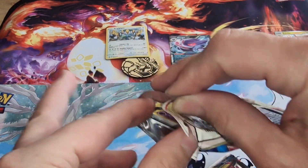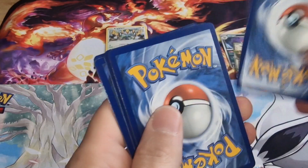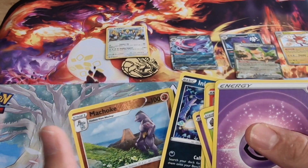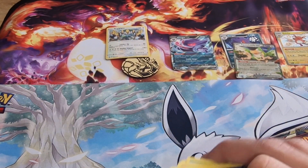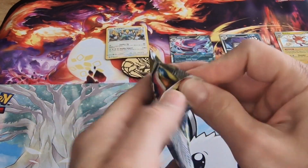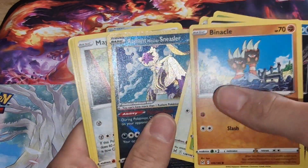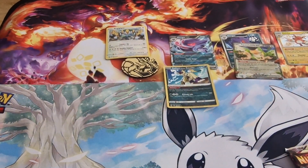I'm going to open two packs and Zach can open one. Code card - one, two, three, four. Oh no, I messed it up - that was the holo. Nothing in that pack. Absolutely rubbish. Pack number two - unlikely... oh, Radiant Sneasler! We'll add that to the giveaway. Nice card.